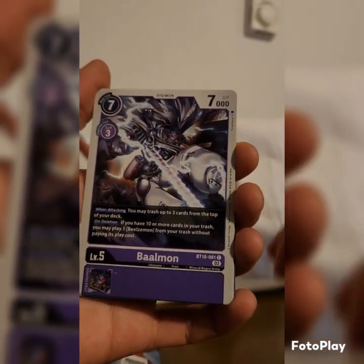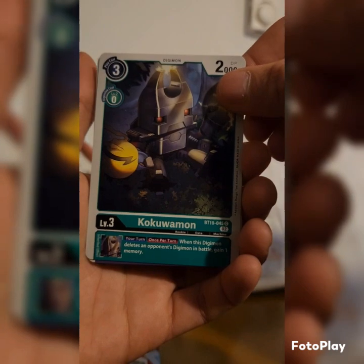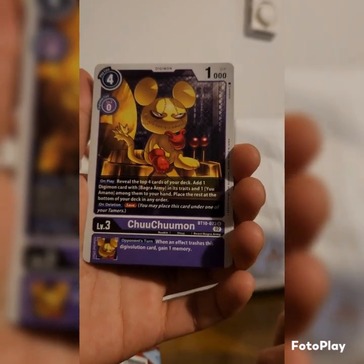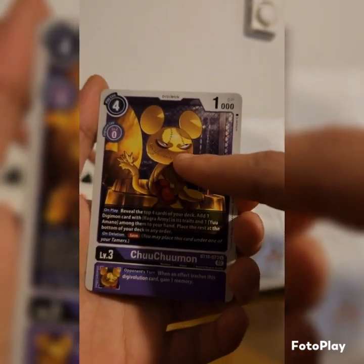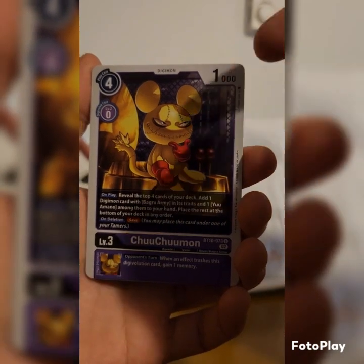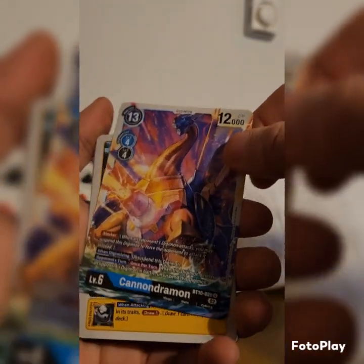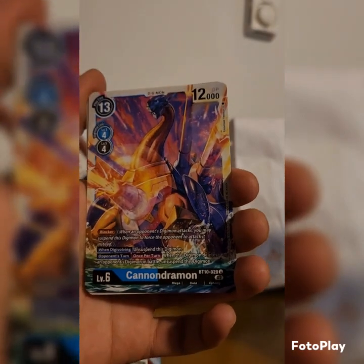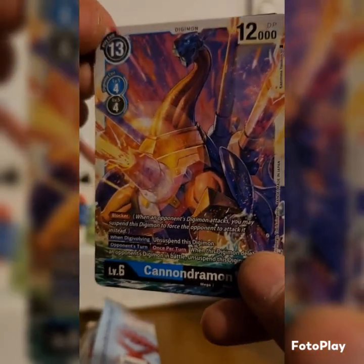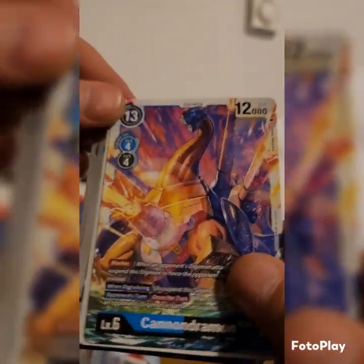Gotta make sure there's nothing on the other side because these cards like to stick together. Ballmon. Kokuwamon. I hope I'm pronouncing these right, it's been a while since I've seen Digimon. Chuumon! Yo bro, this lowkey looks like — this is what I imagine Chuumon from Gundam Witch of Mercury would look like if she was a monster. Look at this full art, dude! Cannidramon, bro — it's a dinosaur dog, look at this!